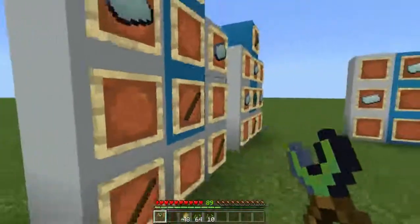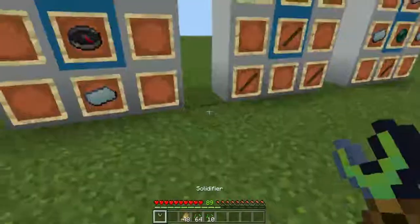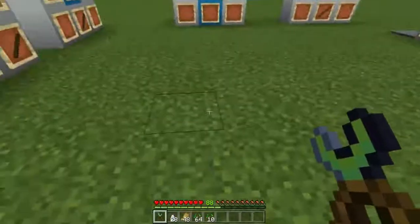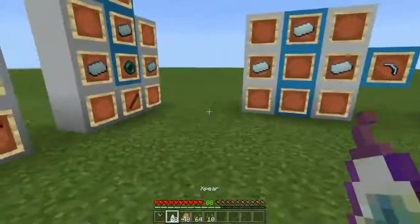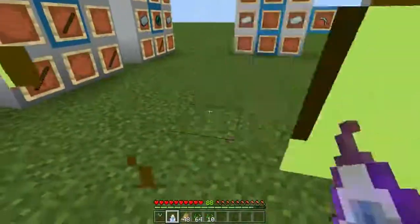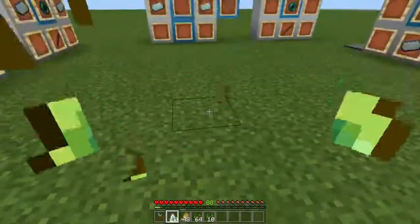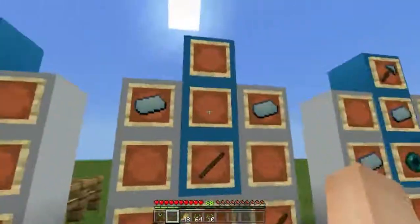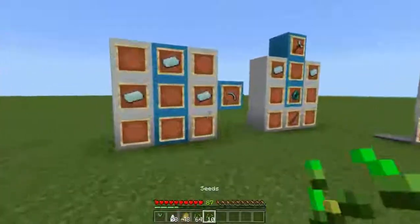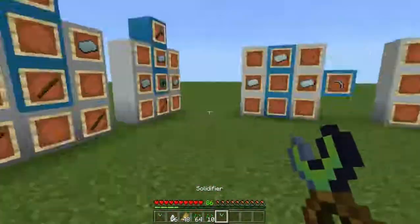The next item: if you right click with this, it chops down your entire XP bar, but you get this XP item. You can eat this to get your XP back. However, it's not a hundred percent — not exactly one level. You see there, it chops the entire level. But it's a nice way to store your XP. So in case you want to save your things and there's a bug — I duplicated the XP item there. Solid.